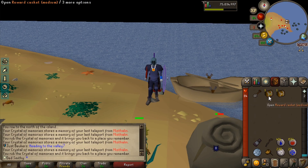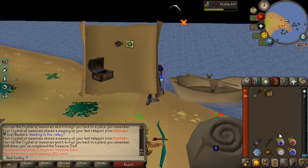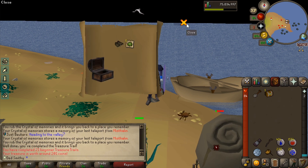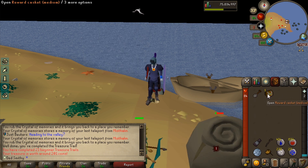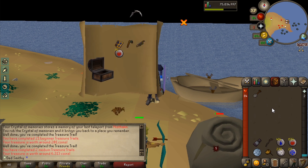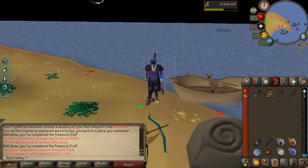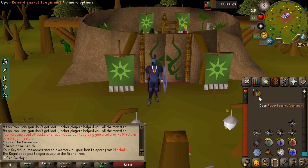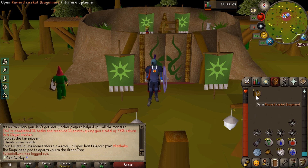We're back. We've got a medium and a beginner. Let's open the beginner first — I'm even going to drop this. Let's have a look at the medium. Mithril kite shield G — very nice. We've also got a rune kite shield, not that I'm using it at the moment, but very nice.